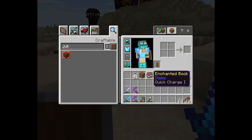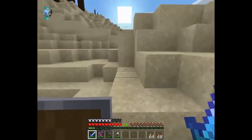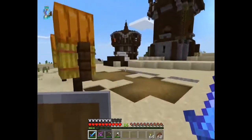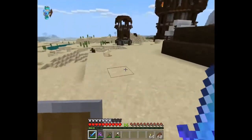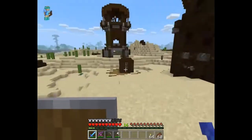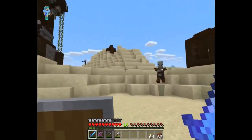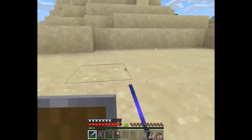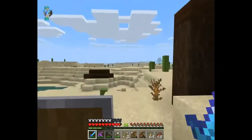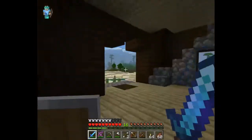Quick Charge - we have it but we don't need it right now. Respawn point set! Where was I? Was that a baby zombie? Who killed me? Okay, I'm back to destroy you all. I am going to go to the top of the tower. Hopefully no more creepers - those things kept popping up out of nowhere!